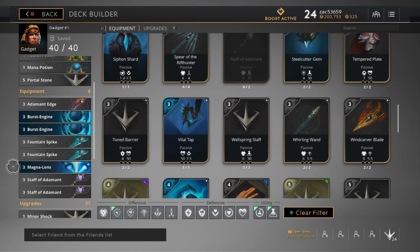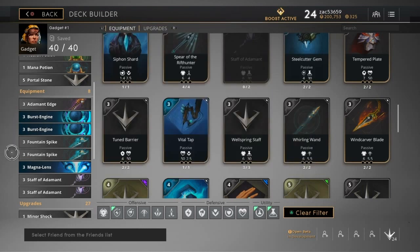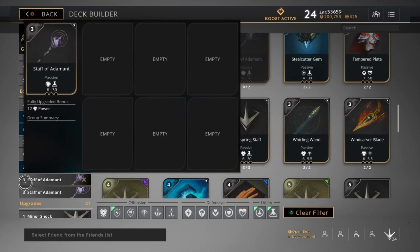Now you've got two items and should be approaching mid game — early towers may be falling. If you're getting hit hard and need more health, that's what adamant edge is for — it gives you a bit more sustainability in lane. If you're ahead, get another fountain spike for more mana, or get your second staff of adamant for more power. That'd be a great third item either way.